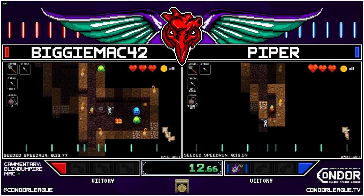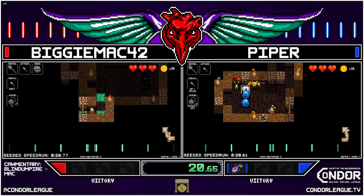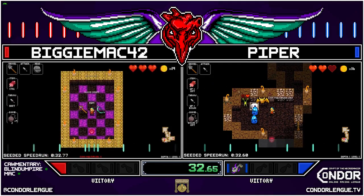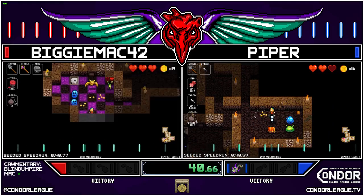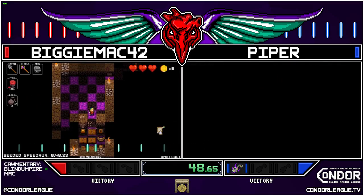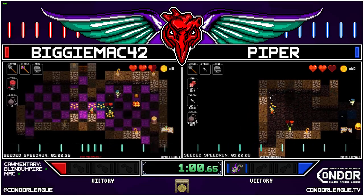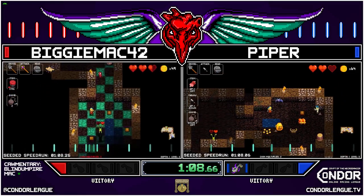Race number 2 between Biggie Mac and Piper. Three bombs and a Blast Helm pickup — always nice when Zone 1 gives you a ton of bombs. Piper's going to miss out on that Blast Helm. Biggie Mac going to take the blood drum and the gold staff. Hey, there's a coupon — that's a run saved; it's a free win now with the coupon.